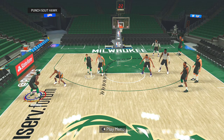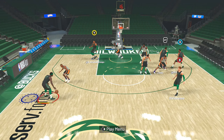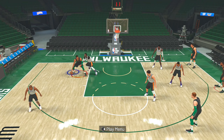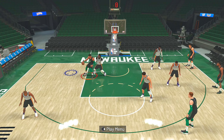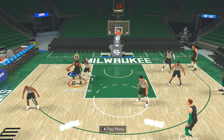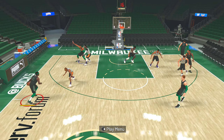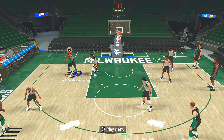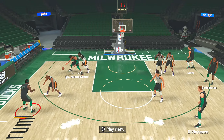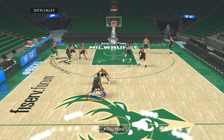I remember using this play last year and even in 2K20 — just straight up bullying people with Giannis in the post. He's actually unstoppable in the post. This year he has 92 close shot with 94 strength, badges like Drop Stepper on Gold, Fast Twitch on Hall of Fame, plus Grace Under Pressure, Post Bench, Ignition, Rise Up, and Mouse in the House. Seeing that he's at power forward and most other teams' power forwards are way smaller, you can absolutely bully people in the post.